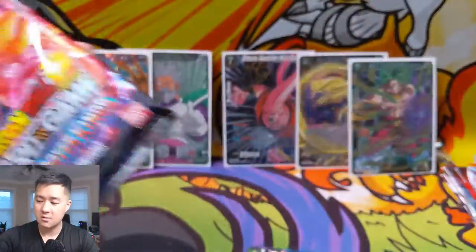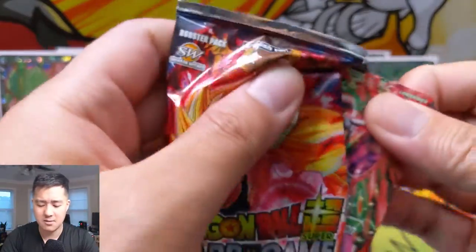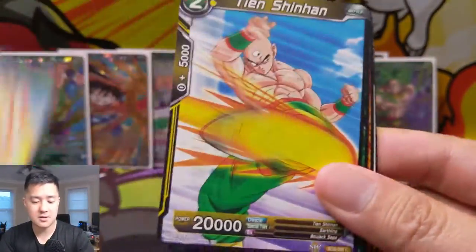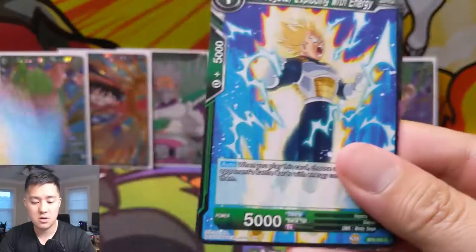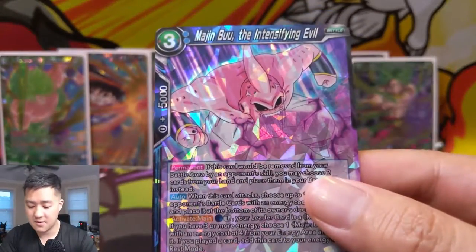We have about three more packs. We did go to get our special rare SPR — I'm not sure if it's even possible to get more than one per box, but that's what we're hoping for. And obviously if we can pull one of those secret rares that'd be amazing. Let's see: TN Super Dragon Ball, Loyal Kikono, SS Vegeta, and then Majin Buu Intensifying Evil.